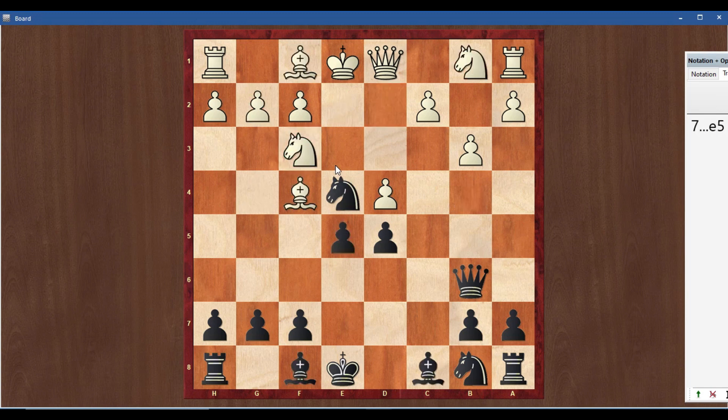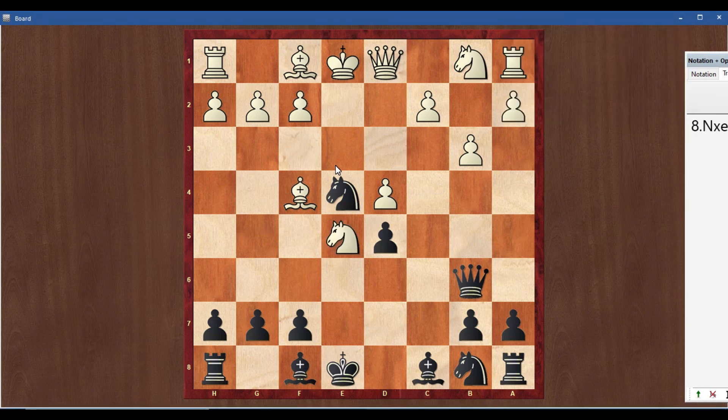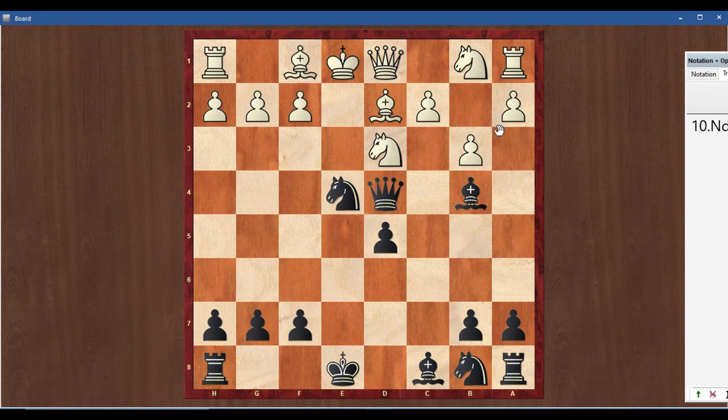Third option: knight takes e5. This will be the same plan — bishop b4. If bishop d2 takes, then queen takes d4, threatening queen takes f2 checkmate. If queen takes a1, then knight d3 — our bishop is a threat.